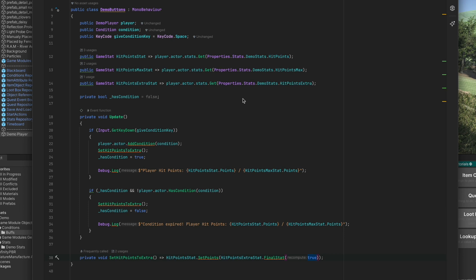Hit point stat calls player actor stats get, and we're using the properties code to get hit points. Similarly we have a property for hit points max stat and hit points extra stat — this makes the code a little easier. Then we do a debug log of hit points stat dot points over hit points max stat dot final stat. We set the flag has condition to true.